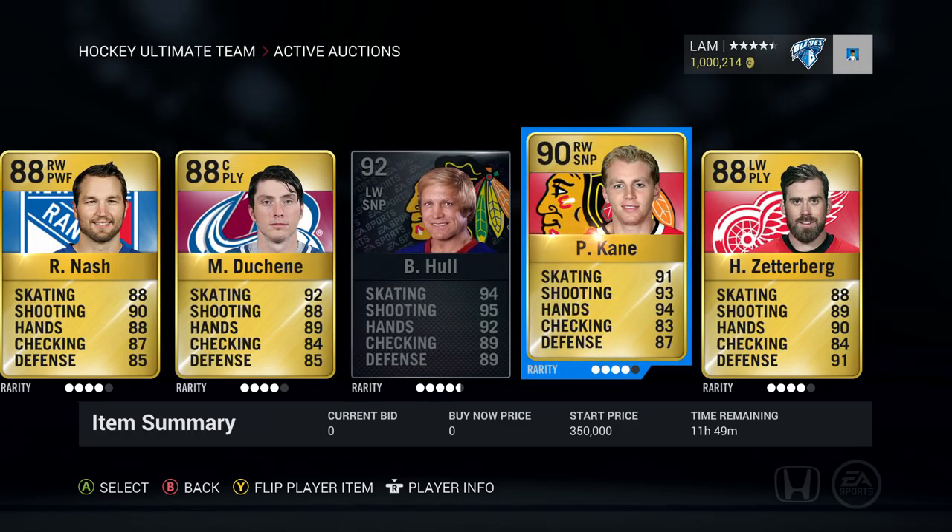Going into another Chicago player — Patrick Kane, definitely one of the higher-end cards, worth 350,000. I just based it off the last price sold, so don't blame me on the prices. The skating is 91, 93 shooting, 94 hands. He's on my hot roulette team — the junior flashback card — and I absolutely love him, so I thought why not put in Patrick Kane as well.